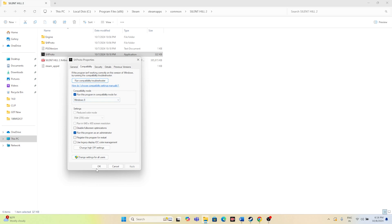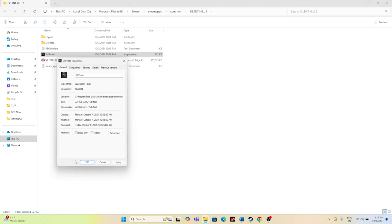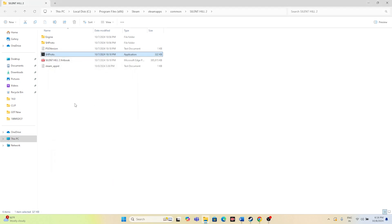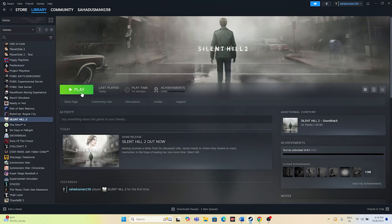Also, in the same Compatibility tab, check 'Run this program in compatibility mode' and set it to either Windows 7 or Windows 8, then click Apply and OK. Close this and try launching the game.